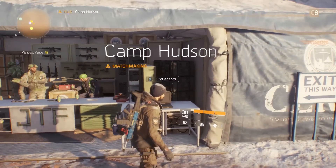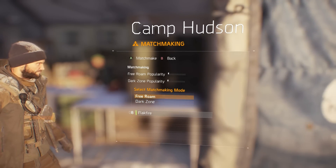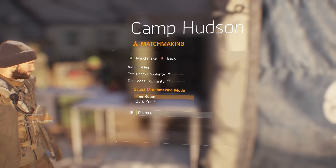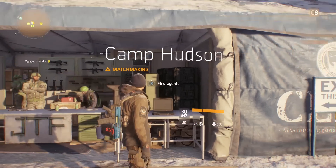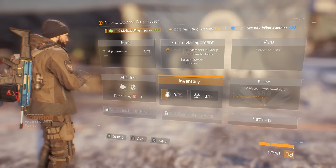Number ten: Party Up. Join your friends in The Division. You can have a party of up to four players exploring and fighting in the dark zone. If you don't have any friends online, try out the in-game matchmaking tool and test your luck with randoms. It's dangerous to go alone.